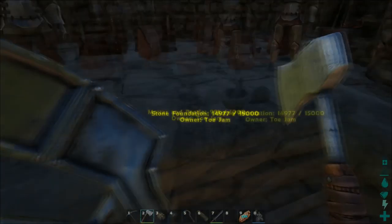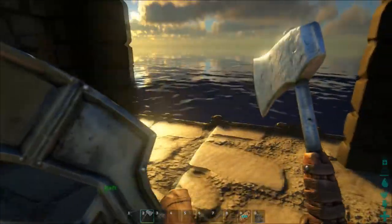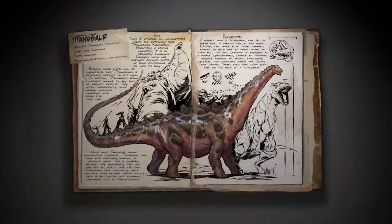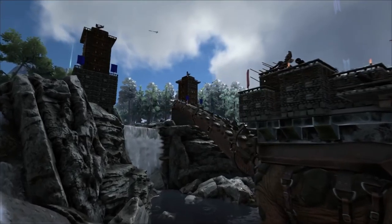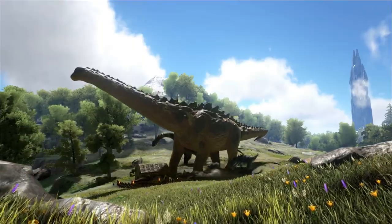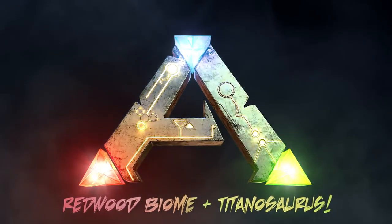The Titanosaur also eats constantly, which certainly helps it recover health quickly, even after fighting off numerous carnivores such as the Giganotosaurus. After seeing the Titanosaur in the spotlight and how big it is compared to Brontos and other dinosaurs, I'm pretty sure this thing is going to be so much more powerful than a Giga — a Giga is going to get absolutely destroyed by this thing. This thing can crush an entire house with its foot, and you can build a super fortress on the back of it — that is just insane.